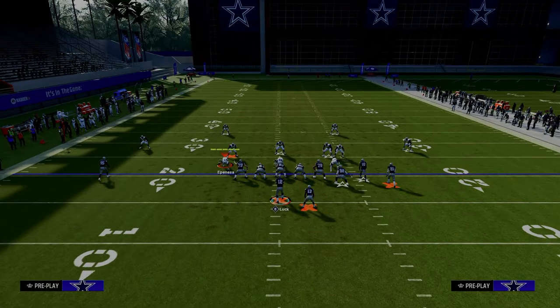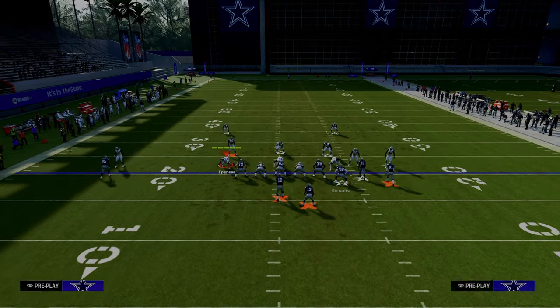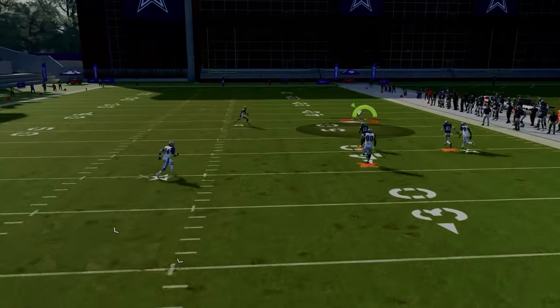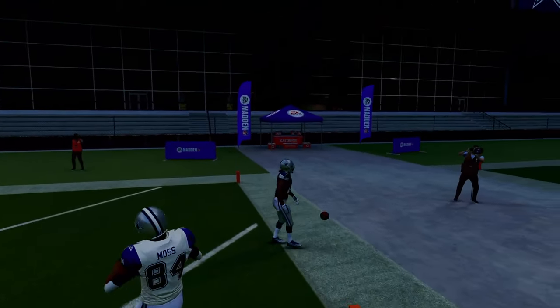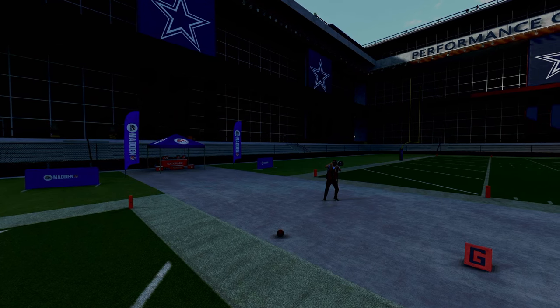You also have your running back route. If they are in man coverage, this is one of the best plays in the entire game because they have to have safety help on both sides. The running back is going to absolutely destroy man-to-man coverage. Just pass it up and to the outside to consistently beat man coverage.